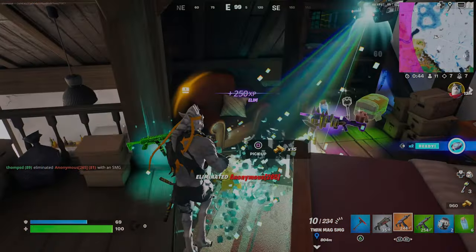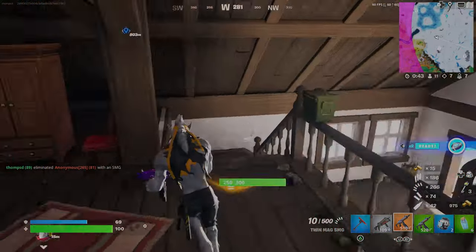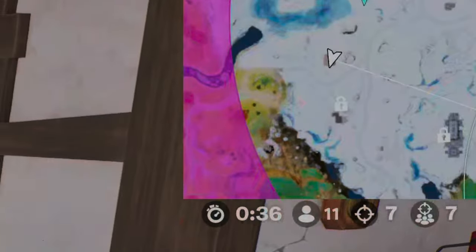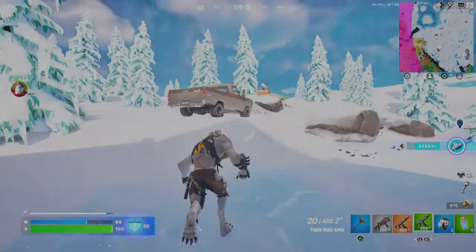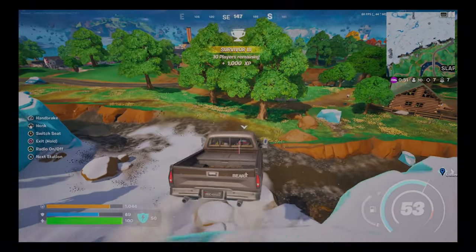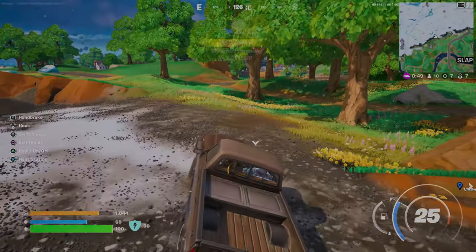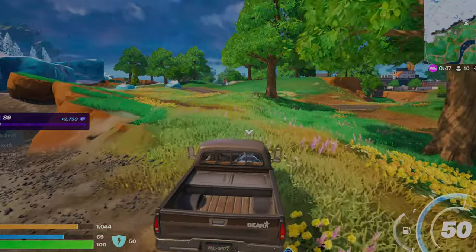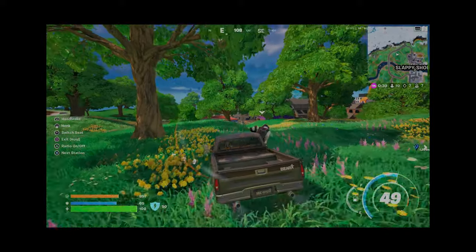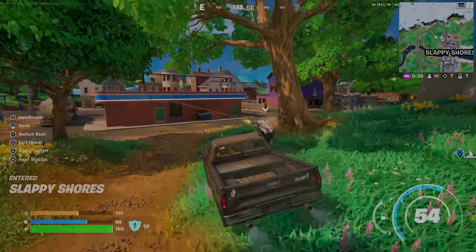This guy had an exotic gun but we can't pick it up because this is the monolith challenge. So far we're doing pretty well — we have seven kills and there's only ten people remaining. Slappy Shores looks like where the circle's ending so we're gonna start working our way over there. Someone's shooting a DMR at my car — holy crap, this dude is doing a lot of damage.